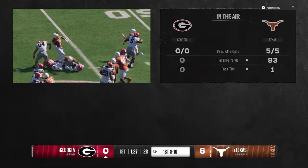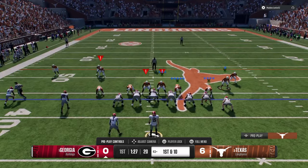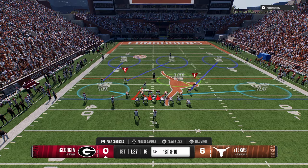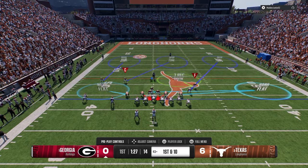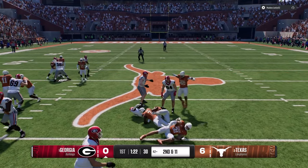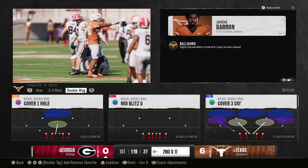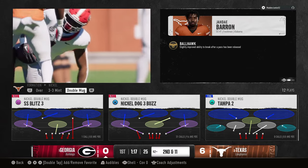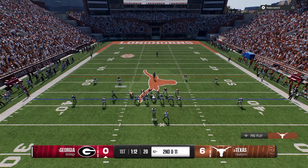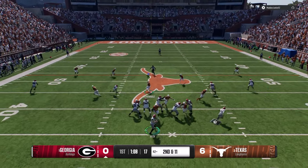I want to come out in nickel dog three-two and be on my slot corner - but the game won't let me. The reason I want to be on my slot corner is we have a full ebook on this defense on the school site. What I think is really helpful is to try to turn this into as much of a 6-1 base defense as possible.